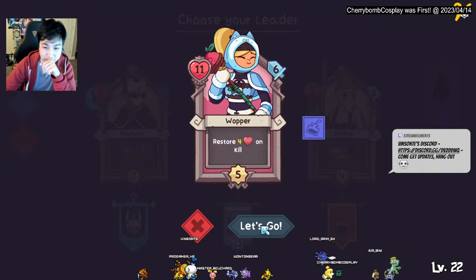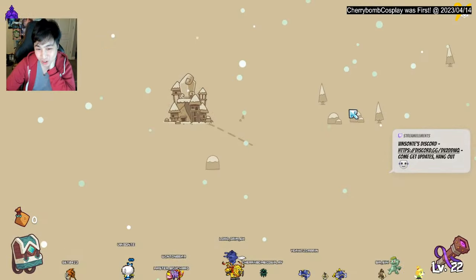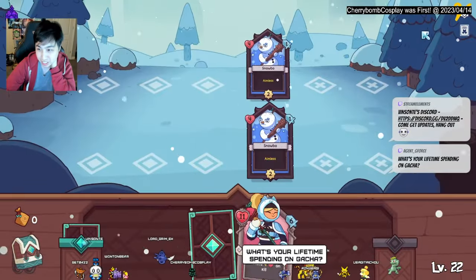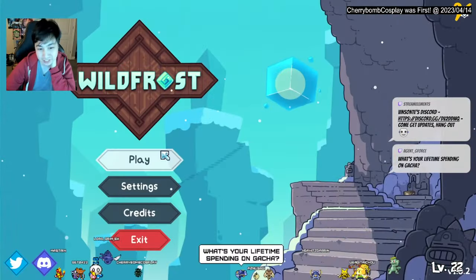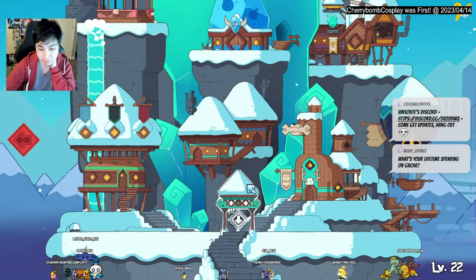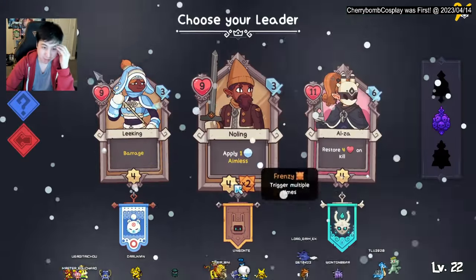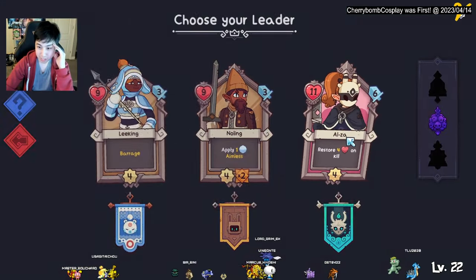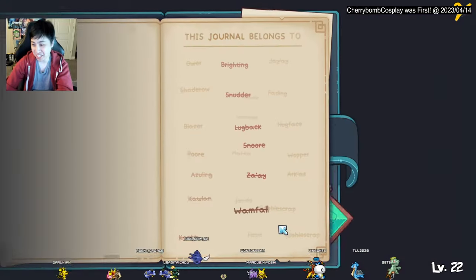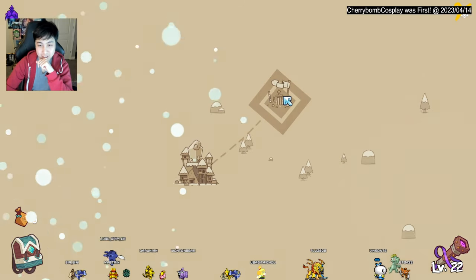Six damage — this one's not bad. You gotta leave one guy alive when you get to the boss, but hopefully it's a penguin. We're gonna restart and give up because you want the crown so you can play the hog right off the bat. You want an even number so you can go in time with the boss.